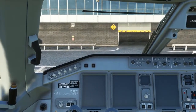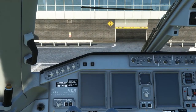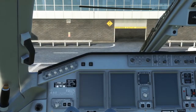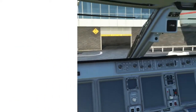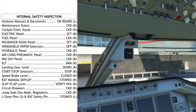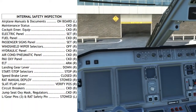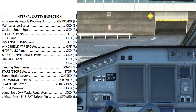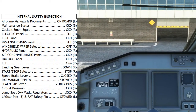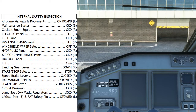To get electrical power established on the aircraft, there are two checklists we need to refer to. The first is called the internal safety inspection checklist, and the second is the actual power-up checklist. The internal safety inspection checks all the configuration of the aircraft and the various switches to ensure that everything is safe for electrical power to be applied — you don't want the gear or flaps to suddenly start moving as electrical power is applied while ramp crew may be working nearby. You can download a copy of this checklist from the link in the video description.